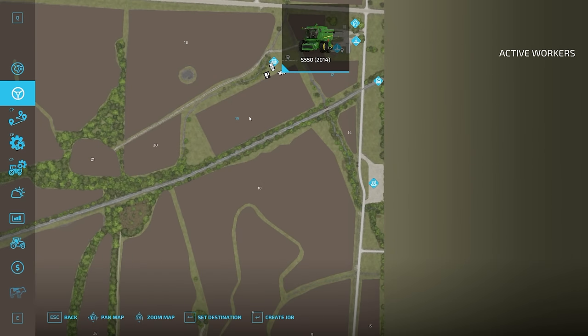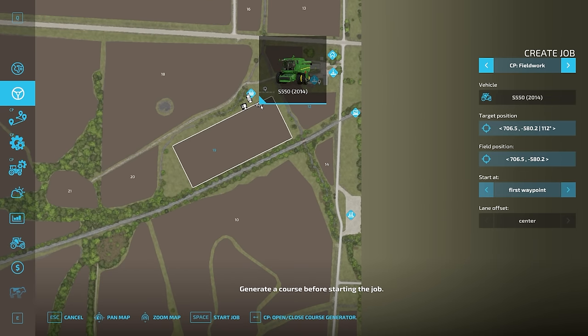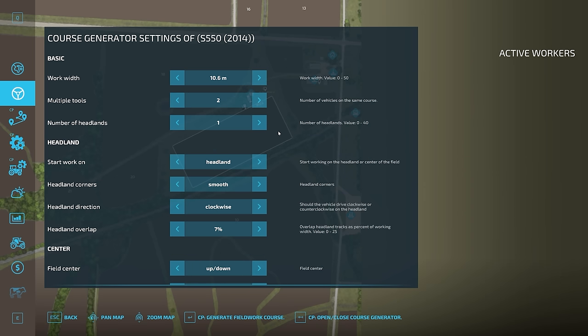We're going to set up a courseplay course as per usual. Into our courseplay menu, we're going to create a job. The combine is already on the field, so we can see it there. We'll open the course generator. We have got multiple tools, so you want to switch this firstly to the two combines you're going to have on the course. They're going to do one headland each.